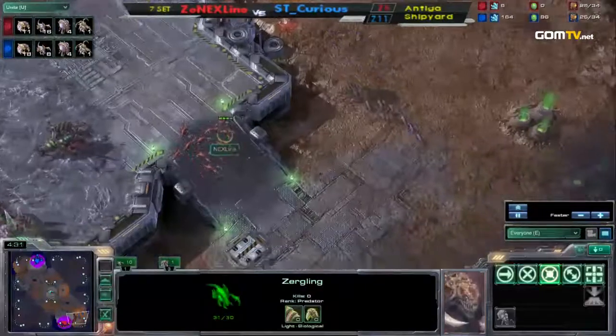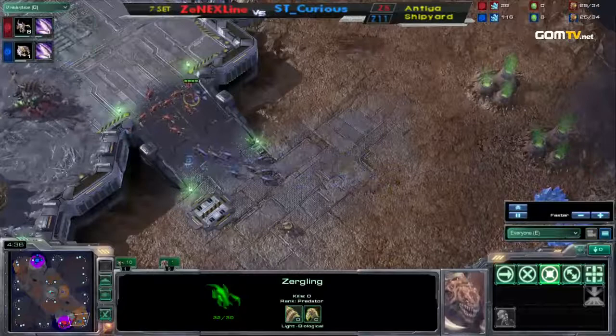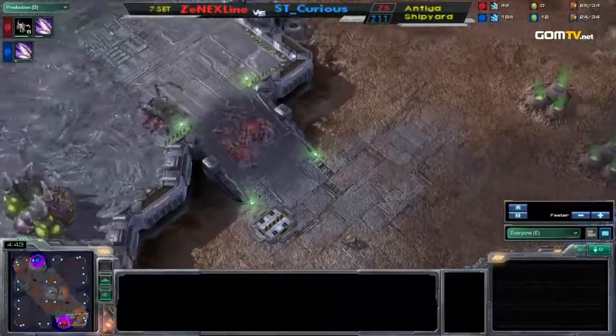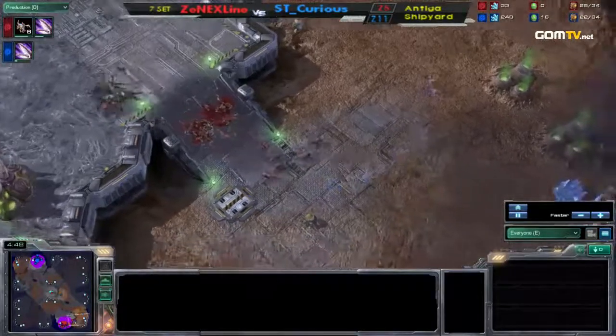ZVZ is a game of risks — how many drones can you get away with? All mirror matchups, to a certain extent, are games of risks. He can engage this with fewer Zerglings because he knows they're going to fight 1v1, but with that clean there, I think it would have been a better choice to back away.